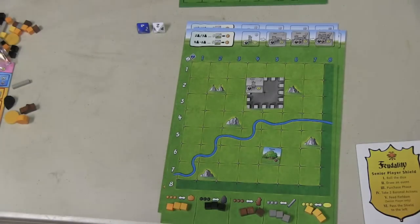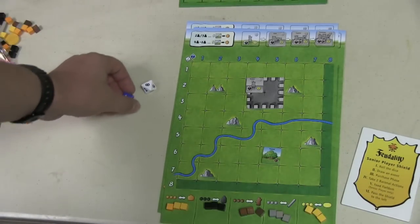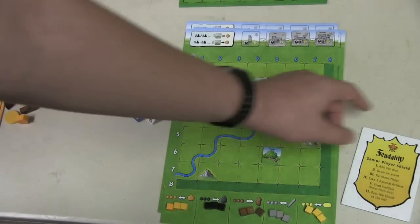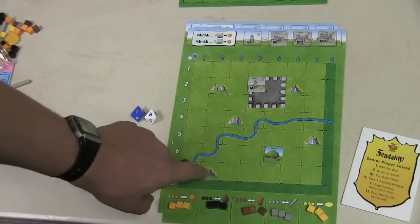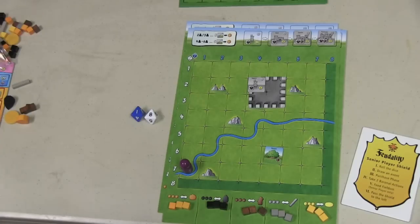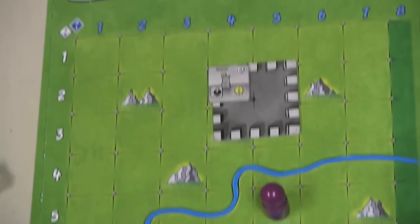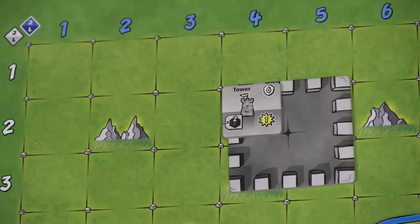The way a turn works is very simple. One person is the senior player — they get the shield to show that — and they roll a die. You look at the two dice rolled. For example, if they rolled a blue one and a white eight, everyone takes their pawn to the blue one and white eight spot. Every spot next to that is eligible; you pick one of those to produce resources. If I rolled a five-five, I'd put it next to the forest, and that forest gives me two wood. If it landed next to the tower, I'd get one victory point.